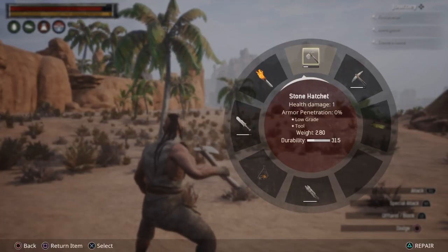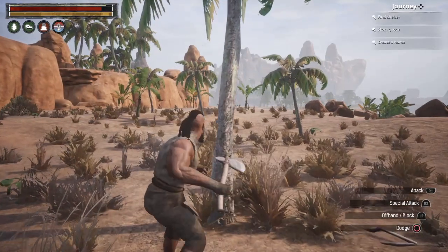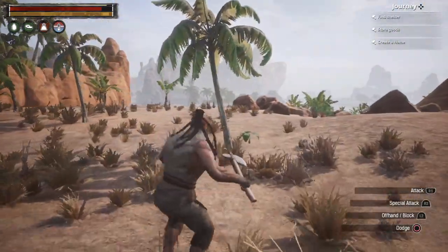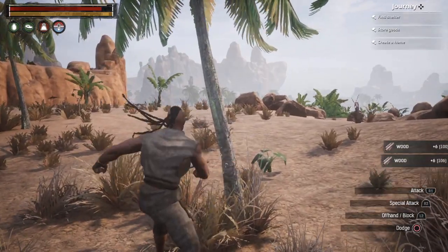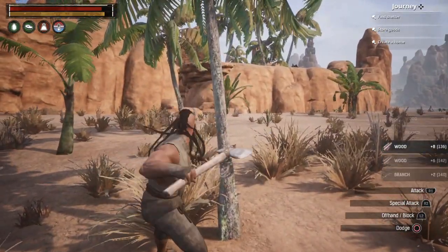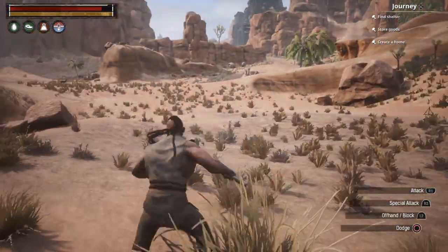I have my stone hatchet out. I'm gonna just chop down this tree right here to get some wood. One nice thing about this game is you don't have to manually pick up the wood — it does it automatically. Now we got the wood for the fire.